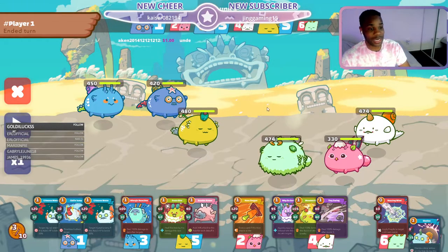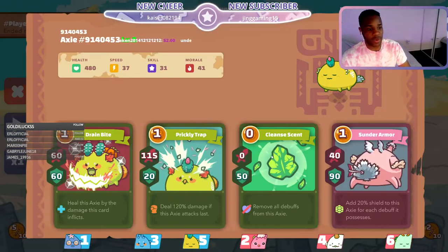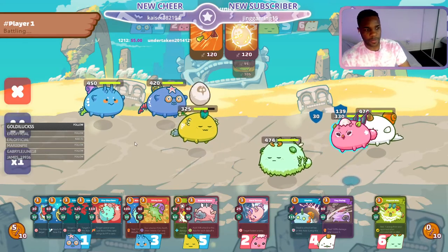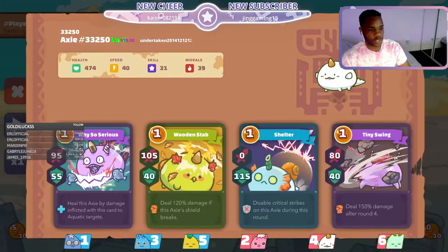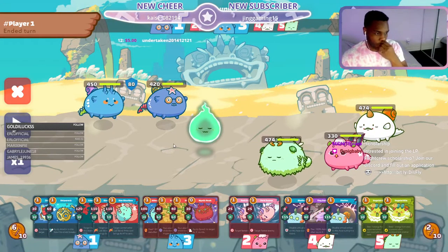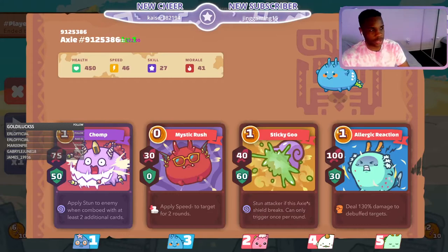First round, first things first — you probably want to get rid of this front guy as fast as possible because he's going to annihilate your plant. Round one: pass — I agree with this. We have a lot of armor we can put up, a zero-cost card, and some healing. Round two: we pass again because our scholar Amanda wants enough cards to take out this guy in one hit. A lot of games are won and lost in the first three rounds, and unfortunately there wasn't much she could do there.